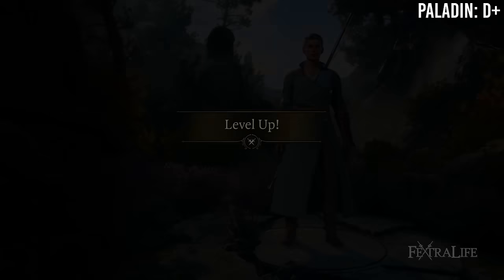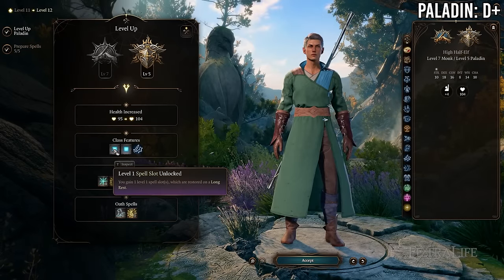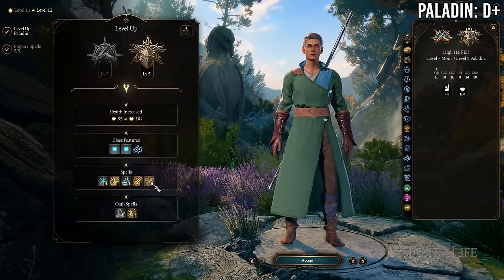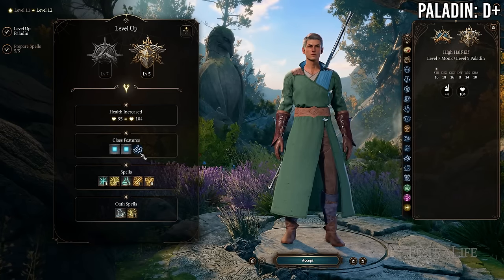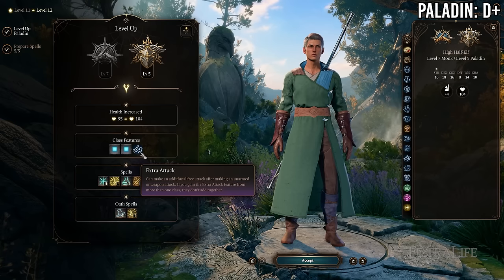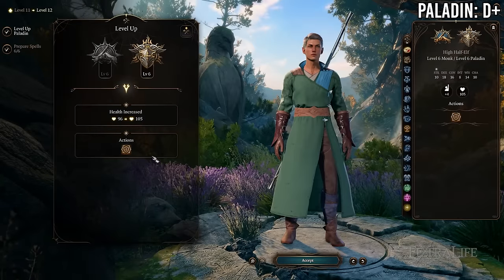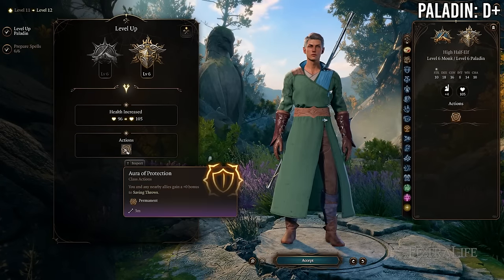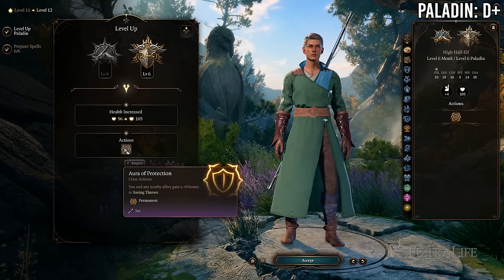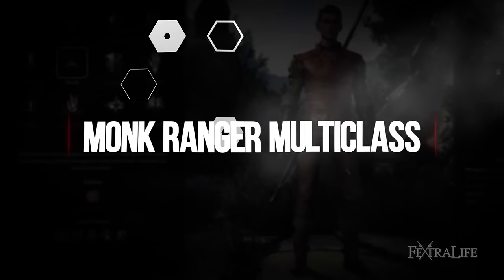At 7 Monk / 5 Paladin you gain Extra Attack from paladin (which doesn't stack with Monk's, so that's wasted), but you gain level 2 paladin spells, spell slots, and more oath spells — which can be used for Divine Smite, making this a strong paladin level. You lose a feat. I think 7/5 is not as good as 6/6 though, because at 6 Paladin you gain Aura of Protection in exchange for losing Evasion and Stillness of Mind. Aura of Protection is extremely strong, particularly with decent Charisma.